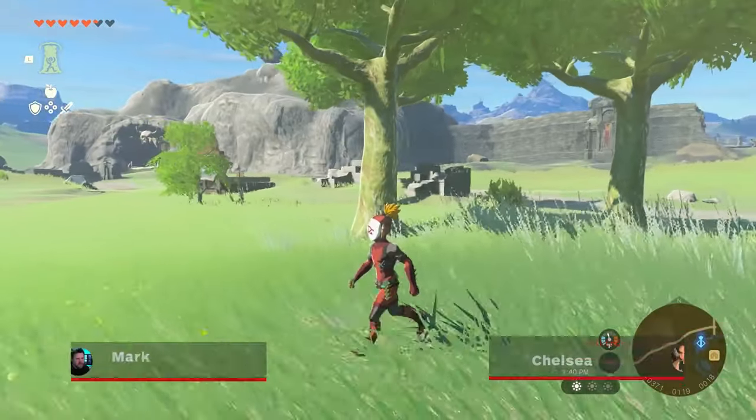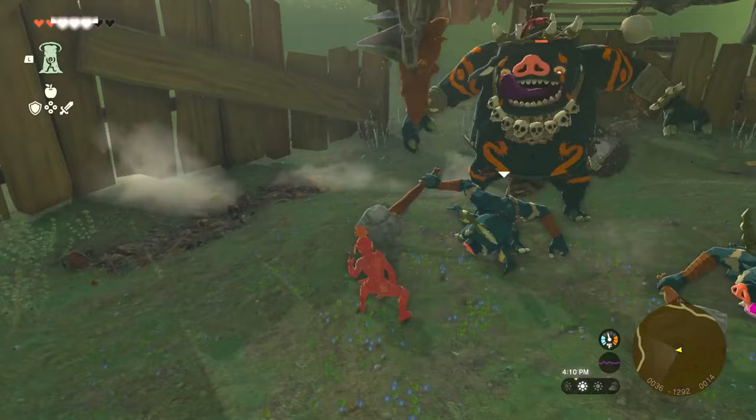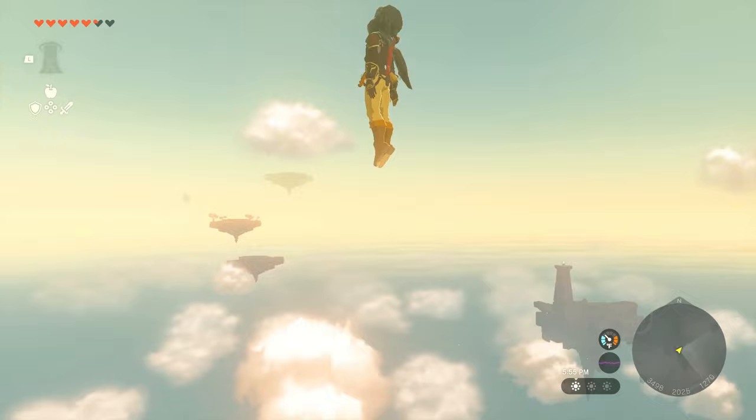The Yiga Clan Armor Set is a three-piece armor set in Tears of the Kingdom that boosts Link's stealth dramatically at the cost of lower overall armor, given that it's made from light materials. While the mask and tights can be easily found in Hyrule near the start of the game, the chest armor requires you to trek to the very edge of the map. Here's exactly where to find all three pieces of the Yiga armor.